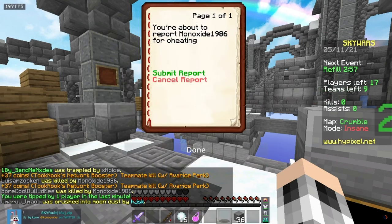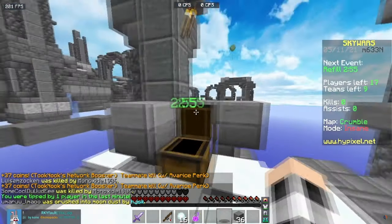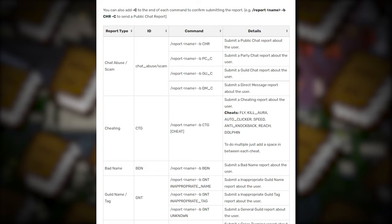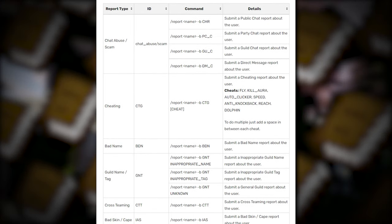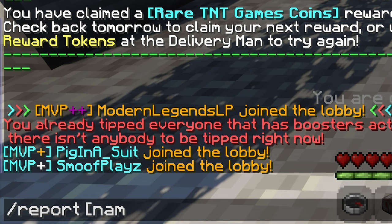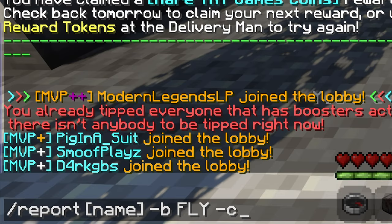You can integrate the deed that you want to report your suspect for into the command. Every reportable act has its very own abbreviation. There is also a slash chat report or slash CR command that allows you to submit direct evidence against someone. An example for a correct report command would be: slash report, then the name, then minus b, fly, minus c. The fly stands for fly hacks you want to report, and the minus c stands for you confirming the report.